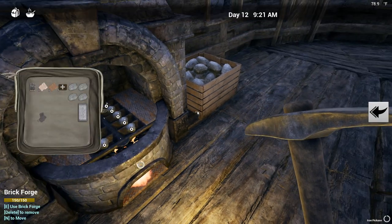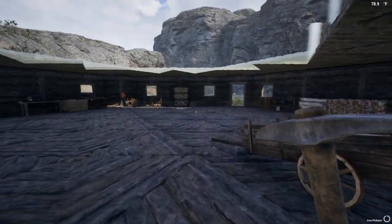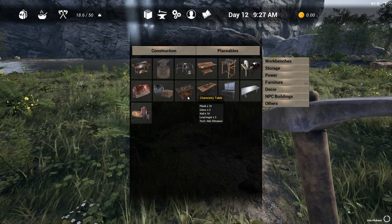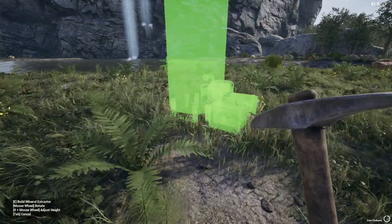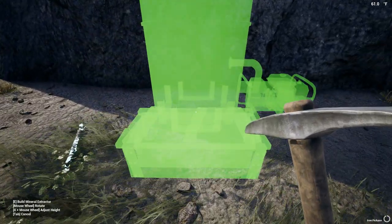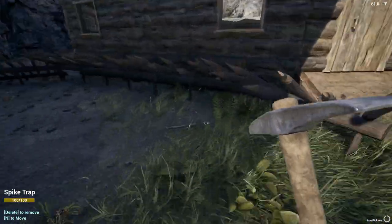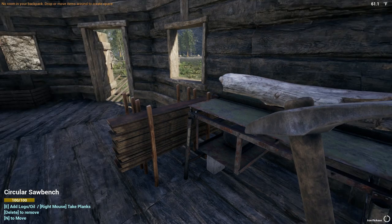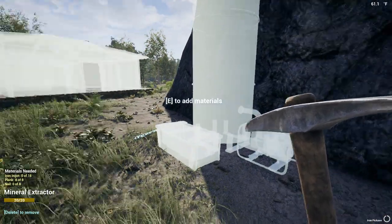I have some biofuel but not a ton. Let me get this placed - we're going to place the mineral extractor just outside. We need 18 iron ingots, eight planks, and eight nails, which shouldn't be an issue. Let's start grabbing some planks - I want to take as many as I can because I want to add them to the ceiling as well.